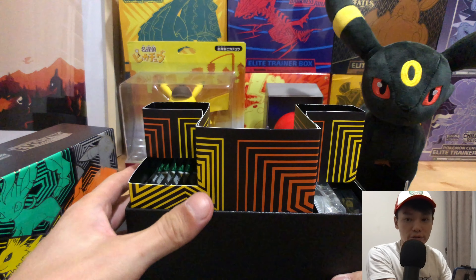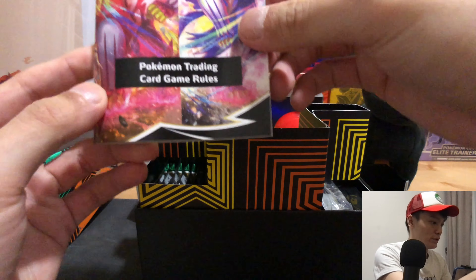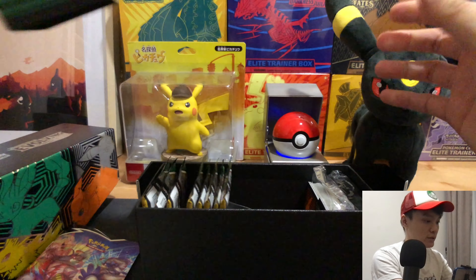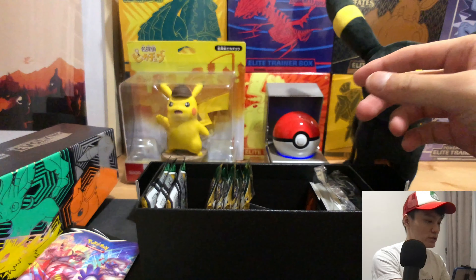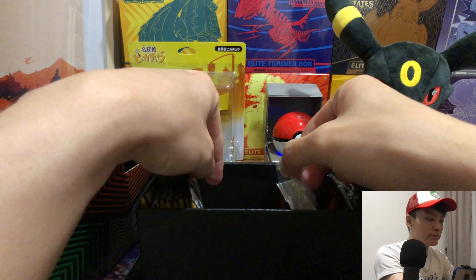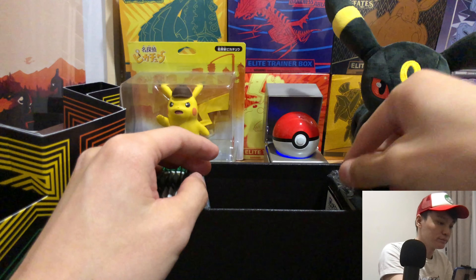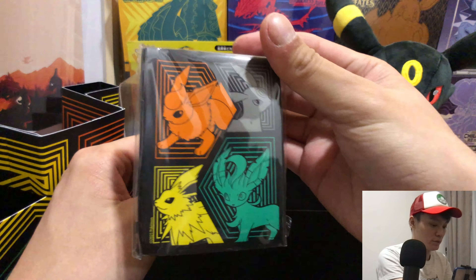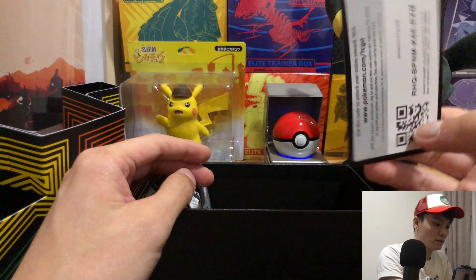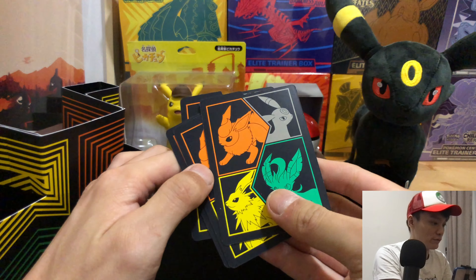The color scheme for this Elite Trainer Box is definitely different from the first one. You get the same items, just a different color scheme — green, orange, yellow, and white damage counters. You also get an energy brick, very nice sleeves, a code card, and the box dividers.